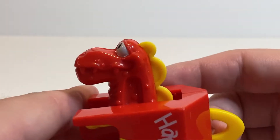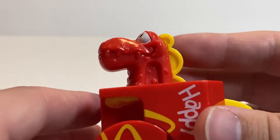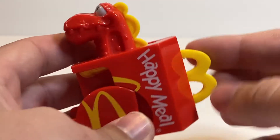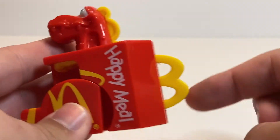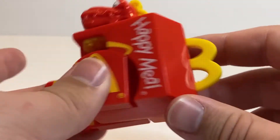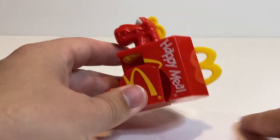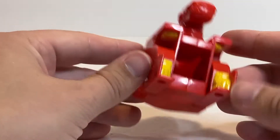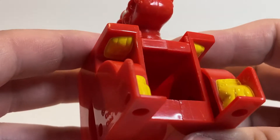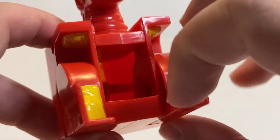It's pretty cute — kind of a generic, non-distinct dinosaur. I really like how they've added this yellow section on his head that implies the M handle from the Happy Meal becomes like his back spikes — I think that's really cool. It's a shame he doesn't have a tail, because sitting down like this it would be nice to have a little tail sticking out the back. He's got little molded and painted hands and feet on the inside.